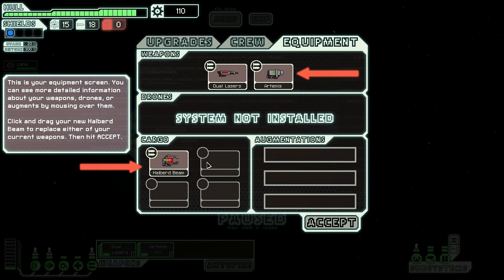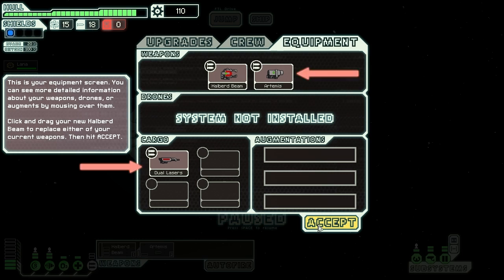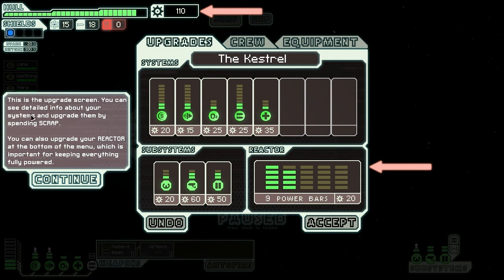No augmentation - sadly, that is quite sad. Click and drag your new Halburn beam to replace either of your current weapons, then hit accept. What does this do? Can it penetrate shields? Beam damage is reduced by one - okay, so that should actually go there. Much better. But how much power does it take? Three. Wow. Your weapon system max power two is not upgraded enough to support your new weapon - power requirement three. Open your ship screen so we can fix this.